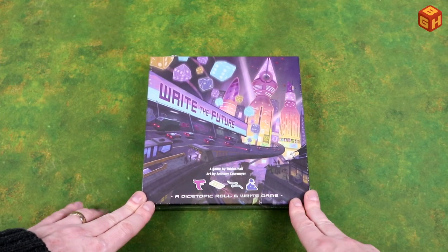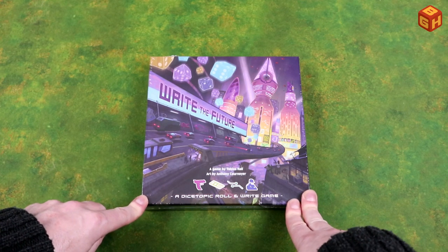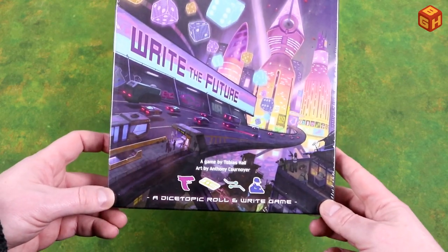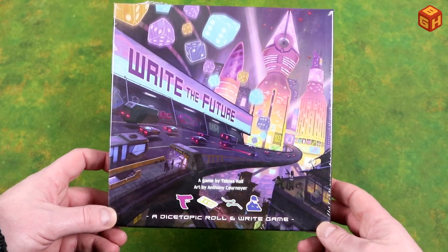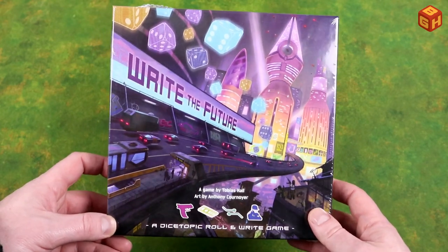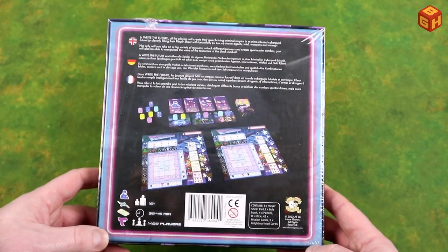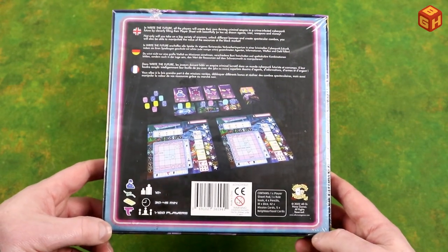Right the Future by Tobias Hall, art by Anthony Cournoyer. Looks really cool, very futuristic, very cyberpunk with a nice neon dice there. It's a Dicetopia roll and write game — for those of you who remember Dicetopia, also by Tobias Hall and All or None Games, I have a review of that game on my channel. It also has the same theme with very colorful bright transparent dice, and is also a really fun game in a compact box.